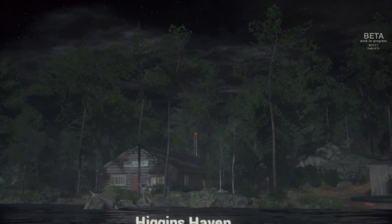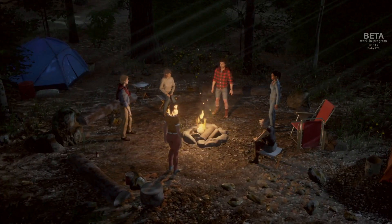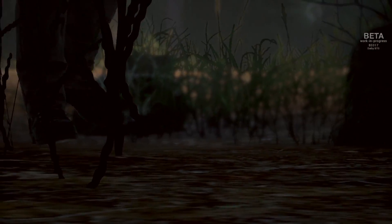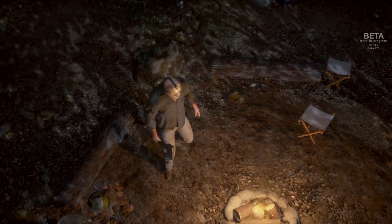Once you've selected your character you get this really cool cutscene. There'll be more than one map — this was the only map in the beta. You have all the counselors around the campfire having a great old time, until purple shirt girl comes walking up and doesn't realize Jason's right behind her. I love the look on the preppy guy's face.